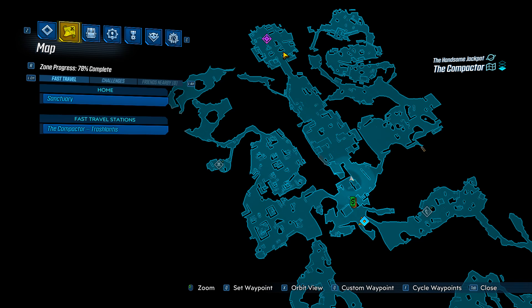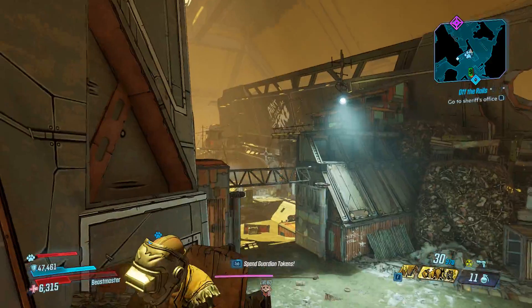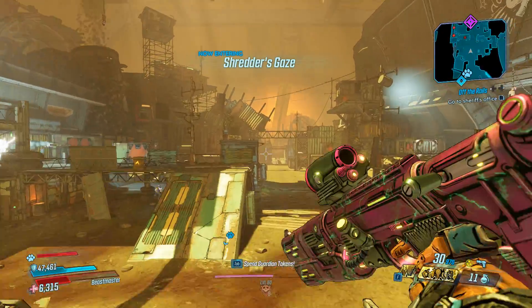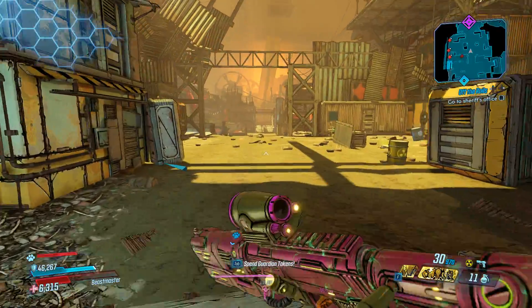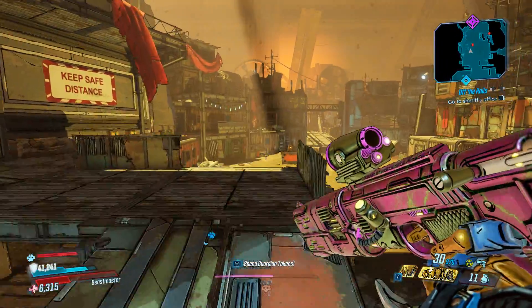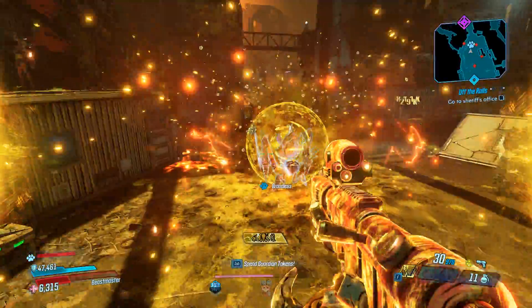Hey everyone, I'm Almar of almarsguides.com and in this video I'm going to show you where to find Tony Bordell, a respawnable boss in Borderlands 3. Right now we are in the Handsome Jackpot in the Compactor, which is one of the zones in this DLC. In order to get to the Handsome Jackpot you'll need to have purchased this DLC — called Moxie's Heist — and completed about half of it. It is the first DLC that released with Borderlands 3.